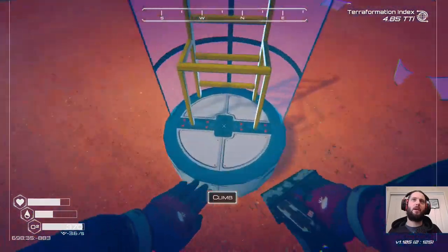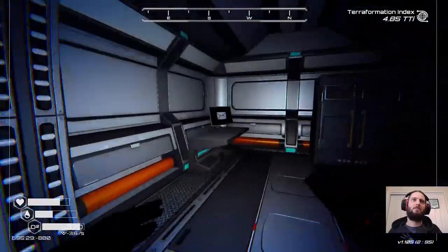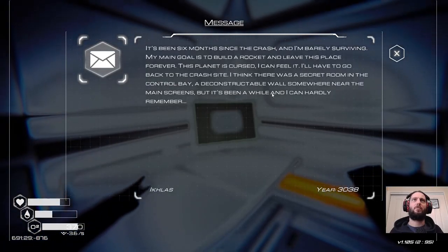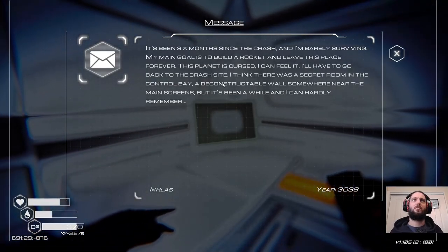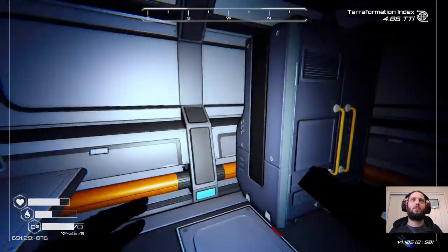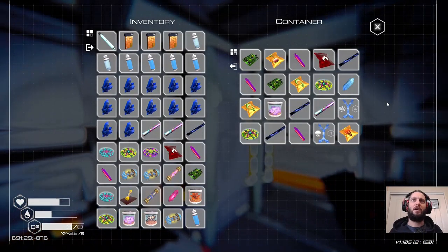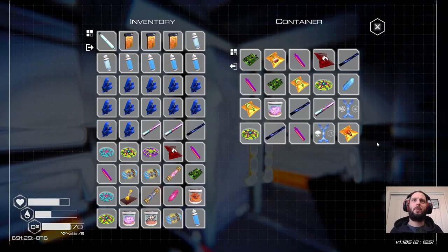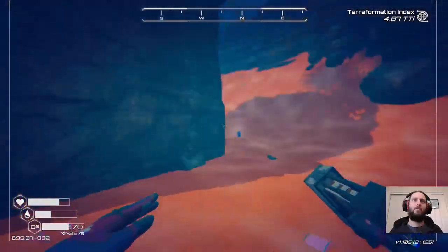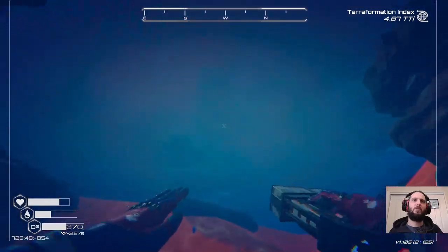What else is there down here? Have I been here before? Fusion reactor... have I been here? 'Six months since the crash, barely surviving, build a rocket and leave this place — cursed. I think there was a secret room in the control bay, back to the crash site. Deconstructible walls on many of the main screens.' Oh no, I have not been here yet — or if I have, I did not interact with this at all. Wow, okay, I guess I gotta come back here sometime. That's wild that it's just hunkered down out of the way down here.